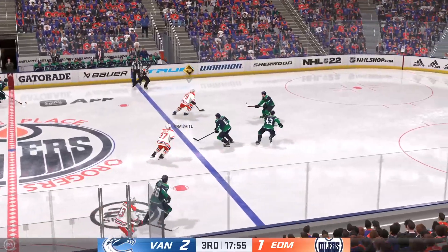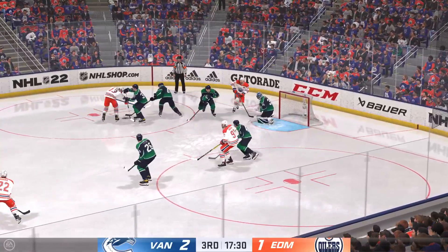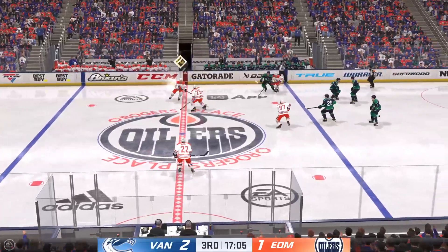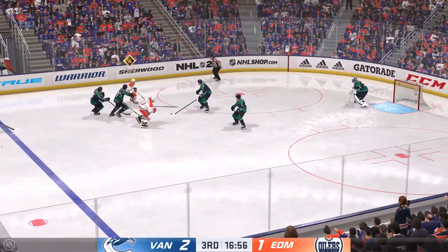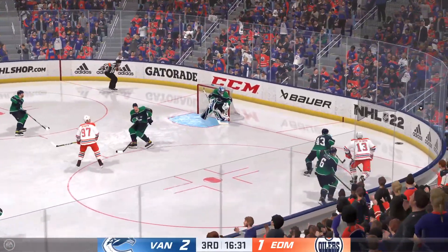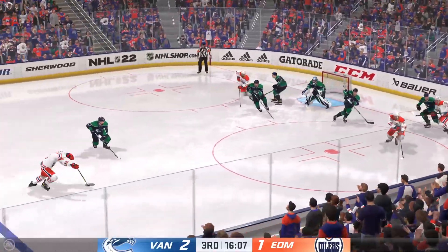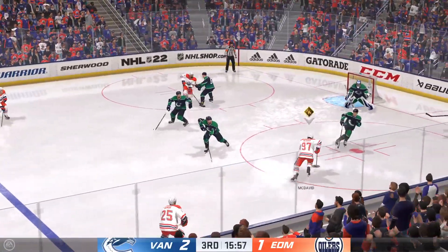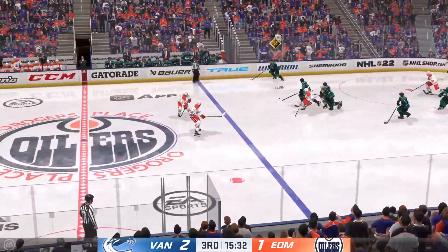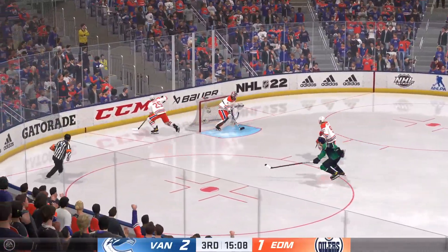He slides it quickly to Draisaitl — here's a shot, stopped by the goaltender. Taken by Vertuzzi — the Oilers get a hold of the puck along the boards. Right in the slot and that's broken up — puck doesn't get to the net, good positioning by the defender. Scrum ensues along the boards and pokes the puck loose inside the offensive end. Here's a chance — stopped by the goaltender. As soon as he can turn himself towards the net he is gone — they don't catch him but the goalie makes a save on a nice effort.